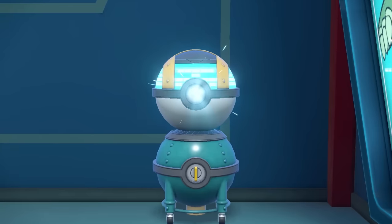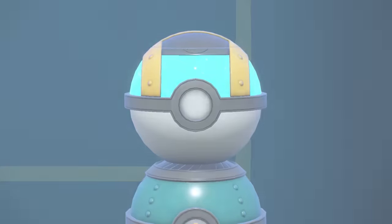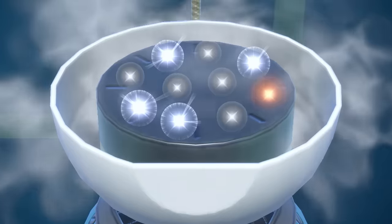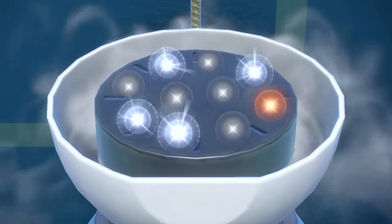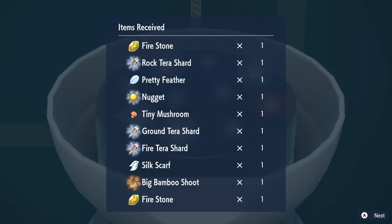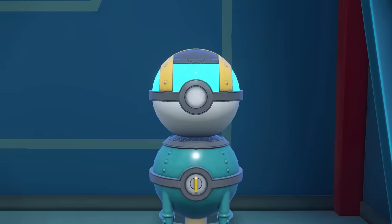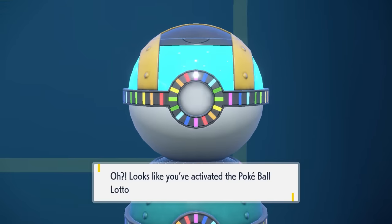Here we're using it in Ultra Ball mode with both bonuses active. No gold items this time, but four silver items and five white items — so we get some Tera Shards and other nice items. Then the machine stops, pauses, a drum beat plays, and it fires up — this is the activation of the Pokeball Lotto.